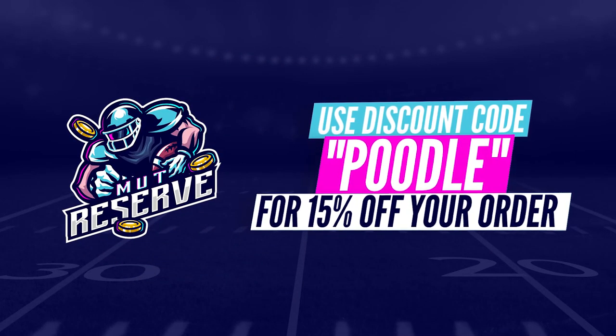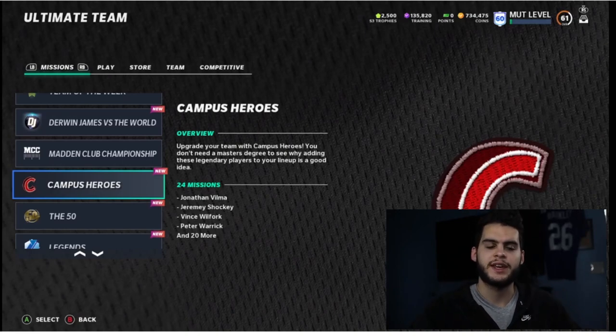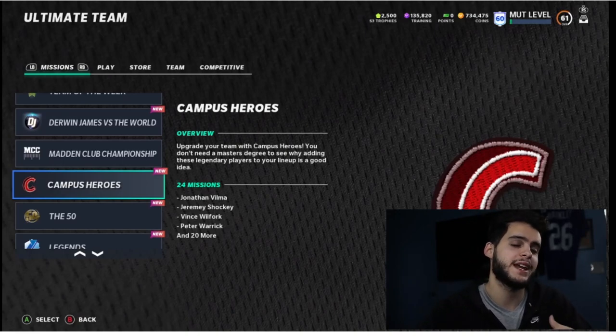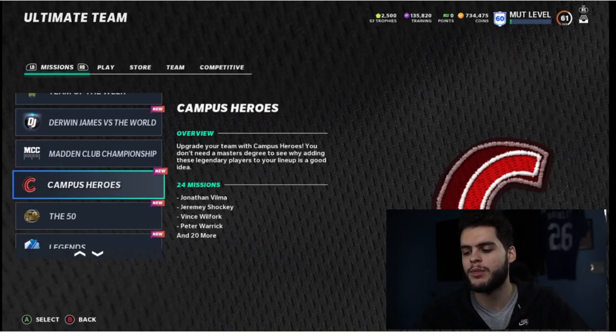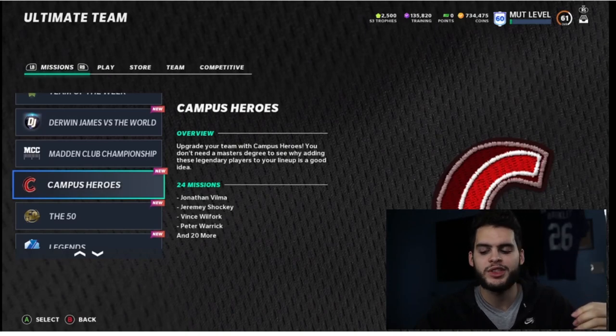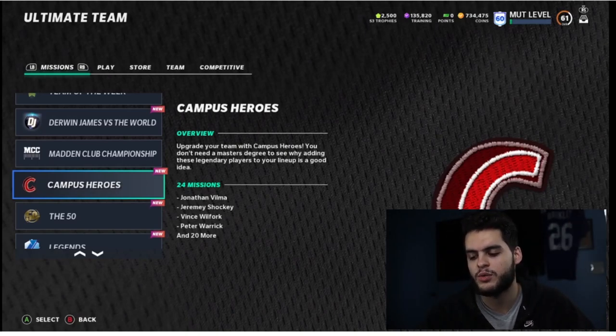Welcome back to another Madden Ultimate Team video. Today we've got the Campus Hero promo coming in as a Wildcard Wednesday promo. All year I've been hyped about wildcard promos. Wildcard ones had so much potential — veterans, flashbacks, power-ups — it was an excuse to drop random stuff like motivators or campus heroes. This is their way of tossing in promos we were used to seeing in years past for no rhyme or reason.